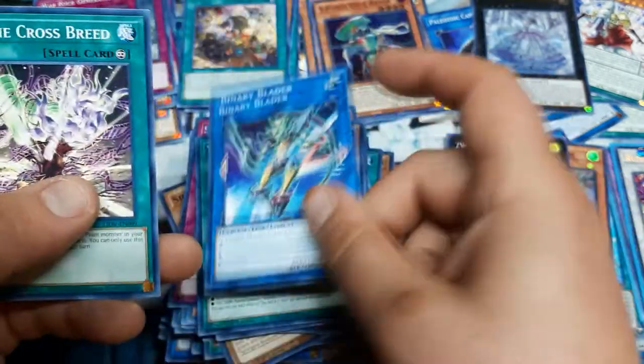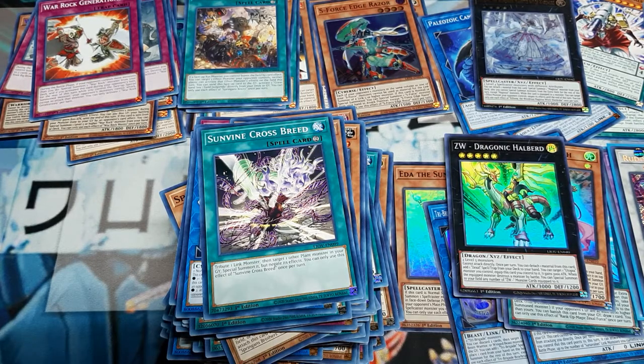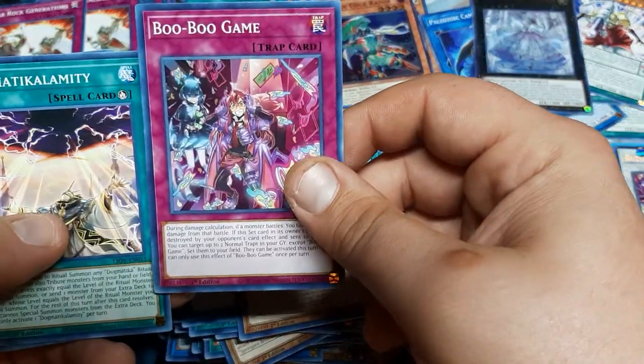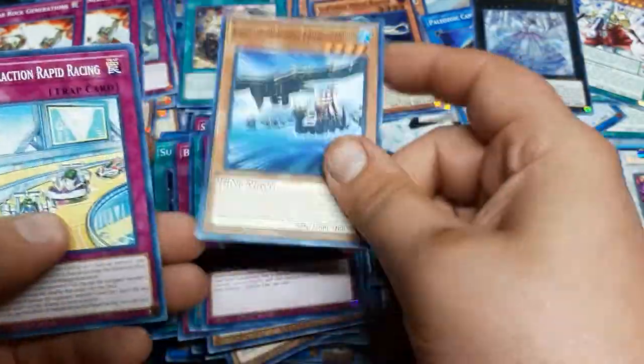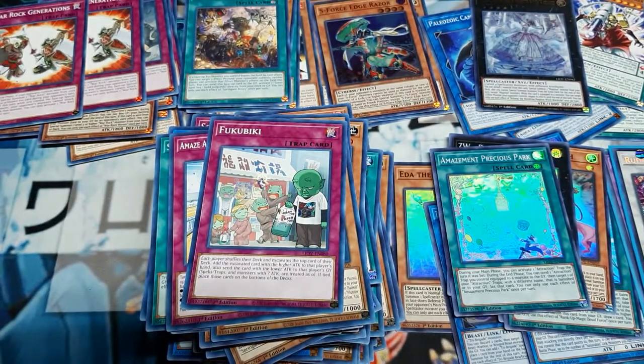Armed Sage, You and I, Binary, and Sunvine. Scrap Raptor, Generations, Boo Boo Game. Calamity, Precious Park, One by One, Black Eyes the Plutid Patrol, Amaze Attraction, Fukubiki. Two packs left - I think we've already got our two secrets between War Rock and the Ruddy Rose.